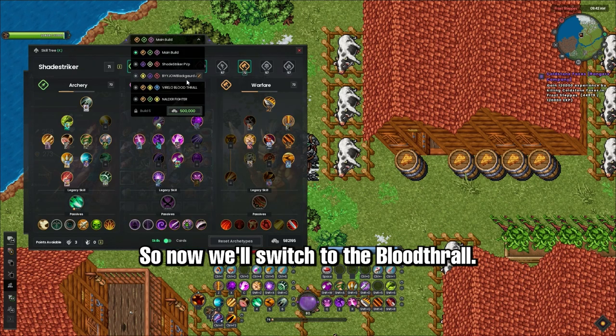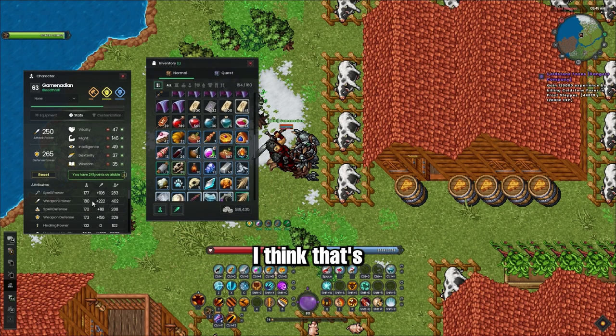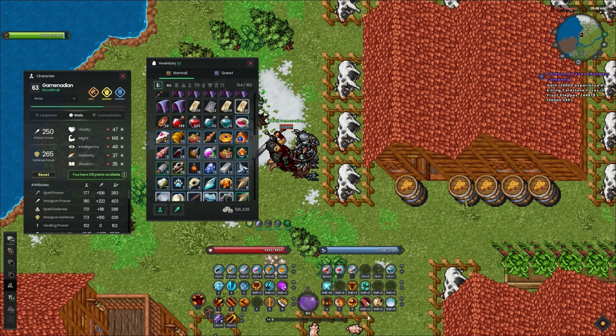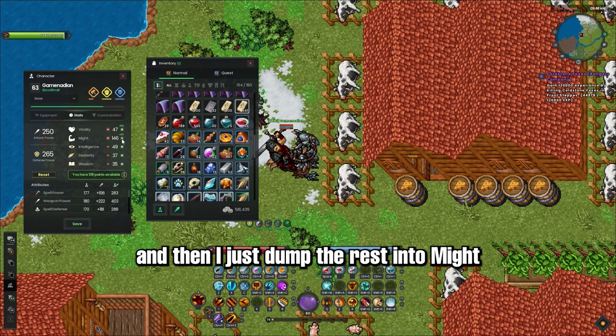So now we'll switch to the Bloodthrall. I'm pretty sure it's still active. I don't know why my defense power went down — I think that's a stat thing. But anyways, I always like to have 100 HP at least, and then I just dump the rest into Might.